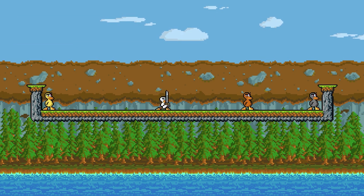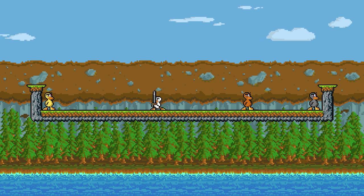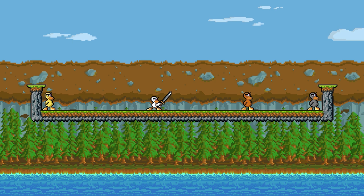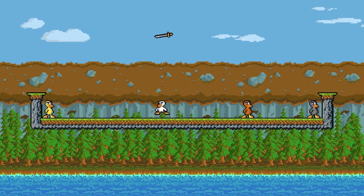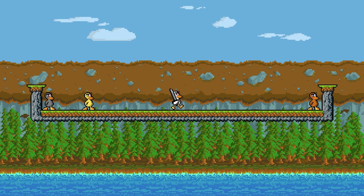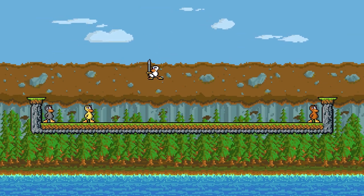One last thing about the vertical stab: you can actually buffer it without a frame-perfect input. Similar to an angle safe, you hold down, back, and attack all at once, then hit grab. That will always produce a vertical sword stab in both directions. Even if you're not super consistent with the frame-perfect input, this method works. You can do it standing near a sword — hold down, back, and attack simultaneously, then hit grab — or even in the air. On keyboard, it's even easier: just hold A, S, and D, then hit attack, and grab the sword. It'll start a vertical stab.